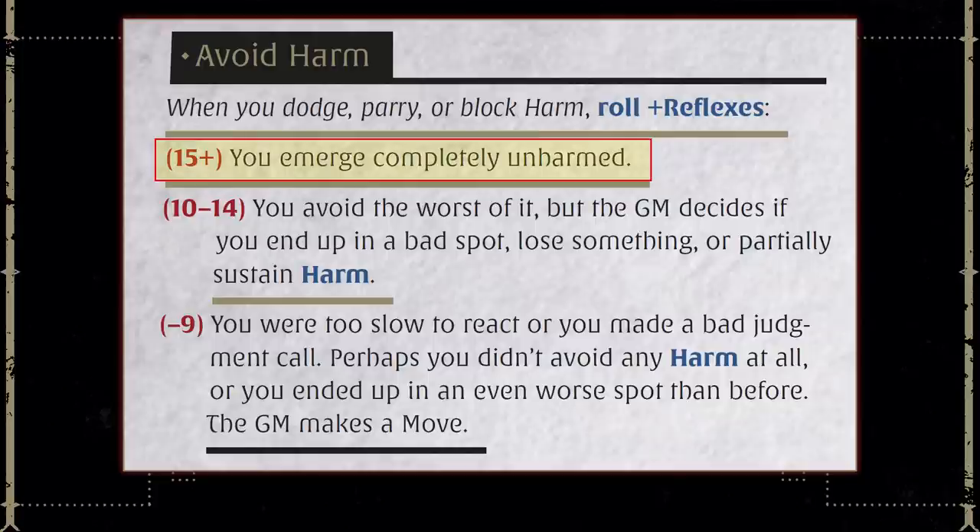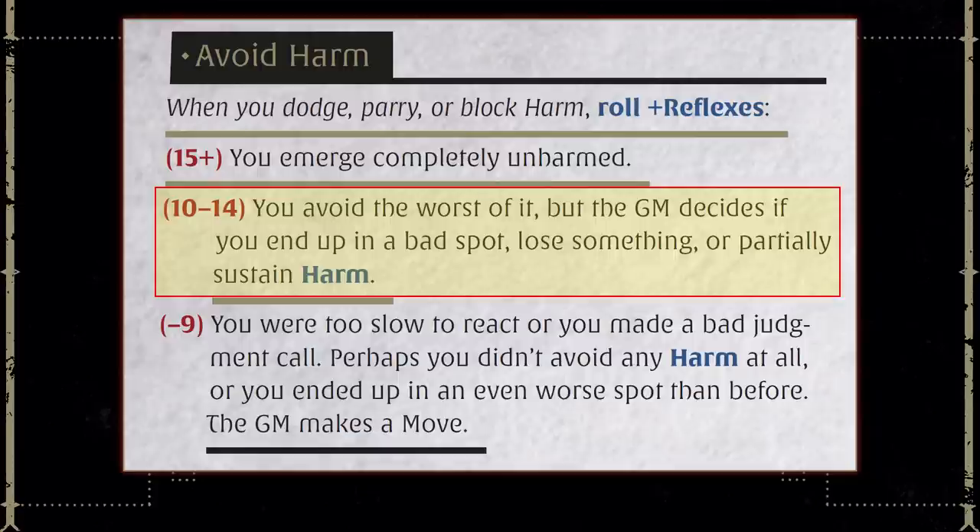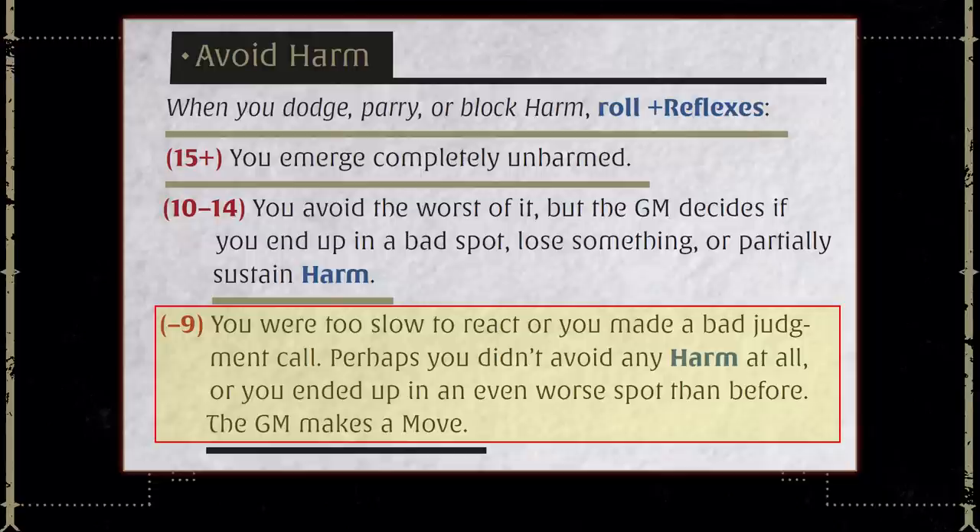For Avoid Harm, a total success means you dodge any harm at all. On a partial success, you might receive partial damage, lose something like your weapon, or get out of the way but end up in a bad spot — prone on the ground or with a disadvantage to your next action. On a total failure, it's worse: you took full harm from your opponent or are in a seriously worse spot. Personally, I see this as twice as bad as a success with complications — maybe partial harm plus losing something important, or dropping what you were holding and getting knocked prone. Game Masters, look at the Success with Complication options, take two of those, and subtract the part where they also succeeded.